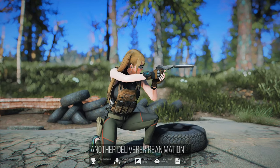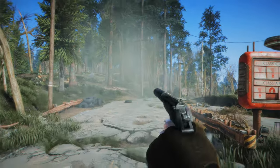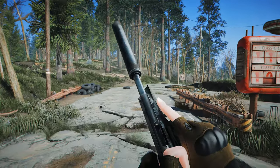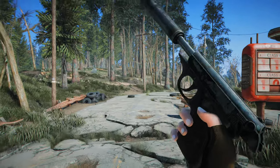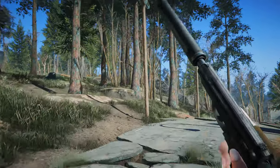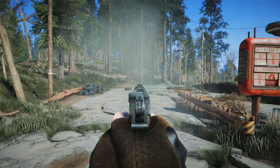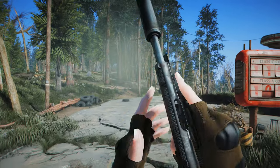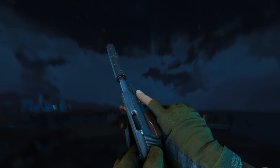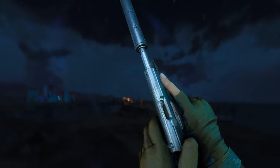Next up is another Deliverer reanimation. As the title suggests, it enhances the first-person animations for the Deliverer pistol, as shown in the video. When drawing the gun, it starts with pulling back the receiver and then releasing it. The pistol is generally held with both hands, but when sprinting, it is held with one hand raised. The overall improvements cover basic shooting, reloading, and grenade throwing, making it a fantastic pistol comparable to the latest tactical handguns. However, in the creator's video there was a motion of changing the magazine multiple times, which I couldn't get to work. Nevertheless, I recommend checking the creator's video for that specific detail.